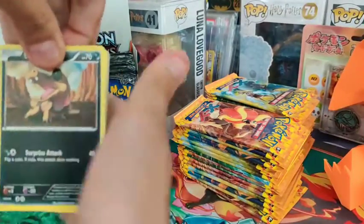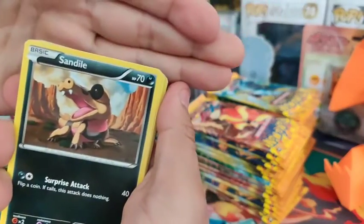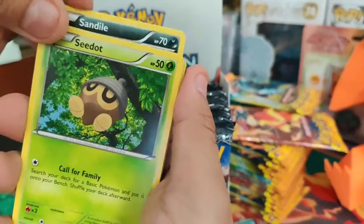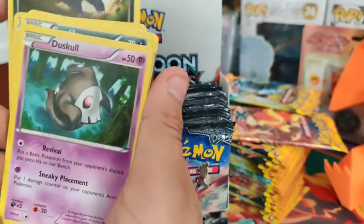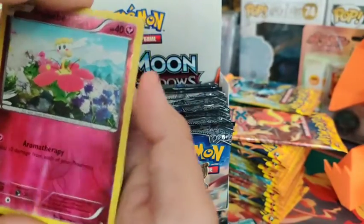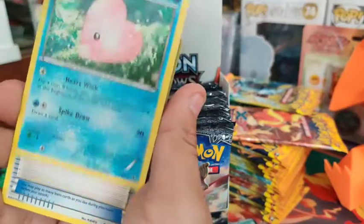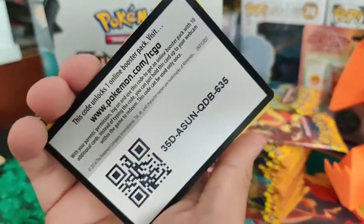Let's see what we get. There is our reverse. We got a Durant - no hit on pack two.